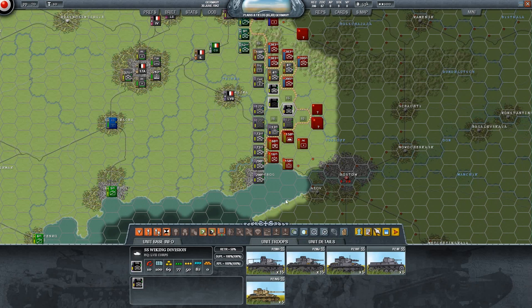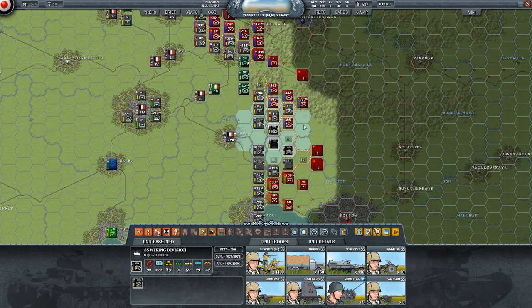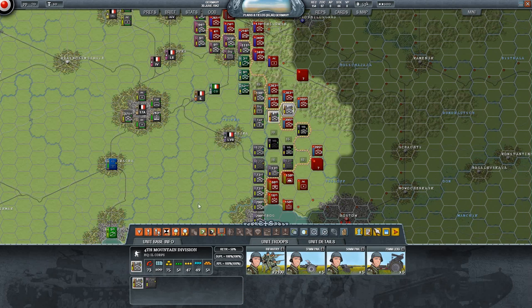They panicked, and the fact that they panicked means in this case that they actually dispersed, which is wonderful. Good job, guys. Let's see where we can move - you can move to the rear of these guys, that's really useful. This is a fast division - we'll have them move around the flank there.